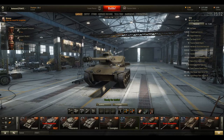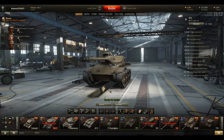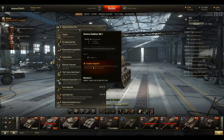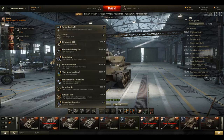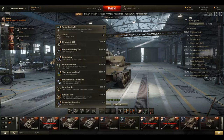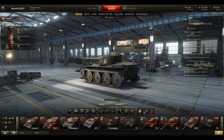I didn't bother mounting any equipment on this tank because it wasn't worthwhile spending that much money on a tier 7 vehicle. But if you love this tank, you should definitely get a vertical stabilizer — note you cannot mount a gun rammer because it's a light tank. For passive scouting, go with vertical stabilizer, binocular telescope and camo net. For active scouting or roaming, go with vertical stabilizer, coated optics and improved vents.